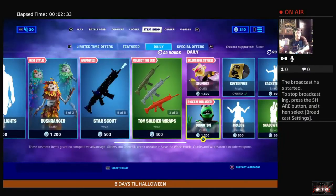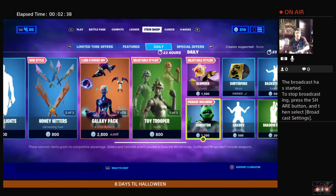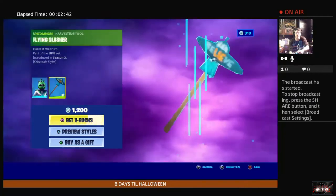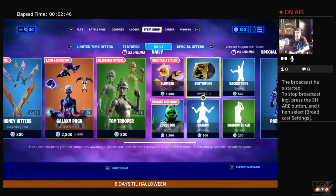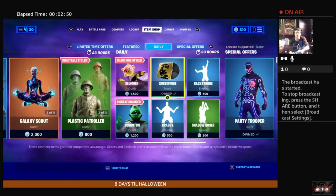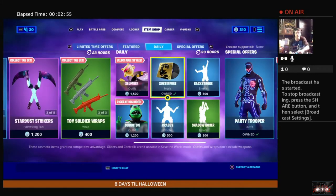Slumber looks like Zorgaton. Again, what's with these big-mouthed characters, man? Seriously. Skipping the dances — Subterfuge is back from Season Two. That was an interesting remix on the spy theme they had going.